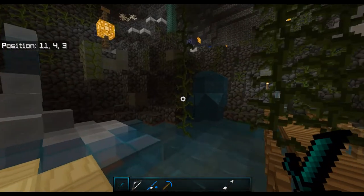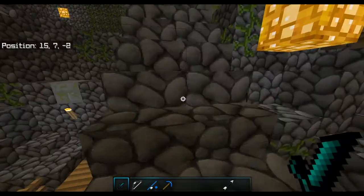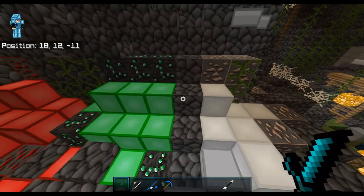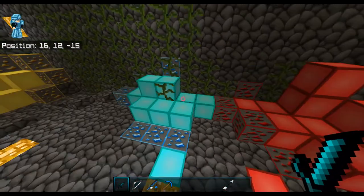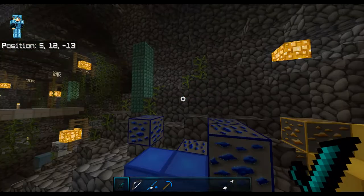I didn't change up the water or the ice, but I did have to change up the cobblestone and stuff. Here's what the iron looks like — there's the emerald, then there's the redstone, you got the diamonds, the gold, and then the lapis. It's okay.